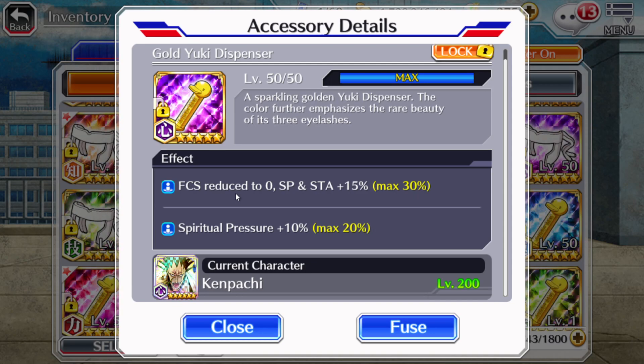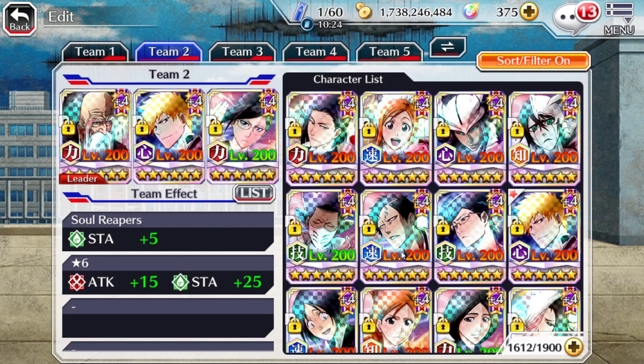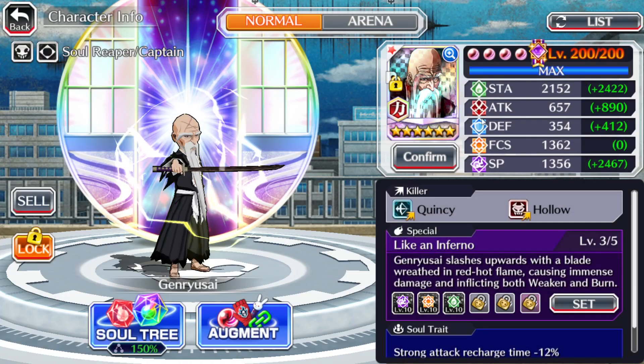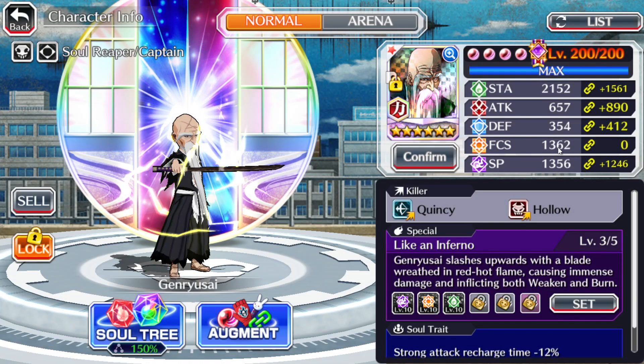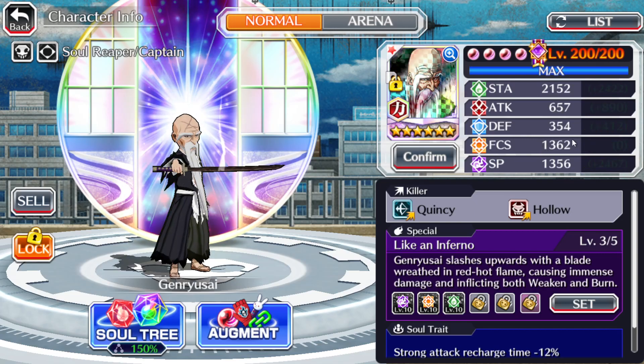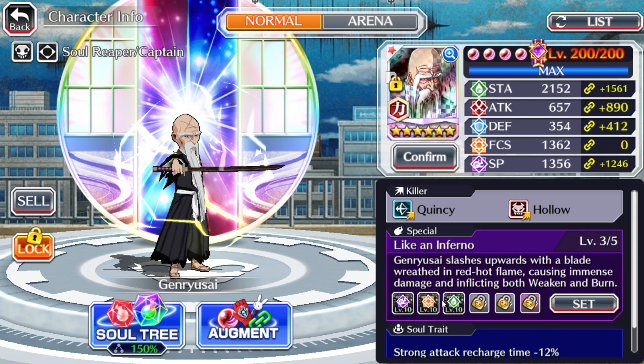So if you have like two thousand focus or a thousand five hundred focus — I don't know what the max focus you can get per character — let me go show you one of the characters I've been working on, one of my favorite characters in the game. He has one thousand three hundred sixty-two focus. That means he's guaranteed to crit, and then he has an extra three hundred sixty-two focus that gets added to the amount of damage I do, which is really really good. As you can see: SP, focus, and stamina at level 10.